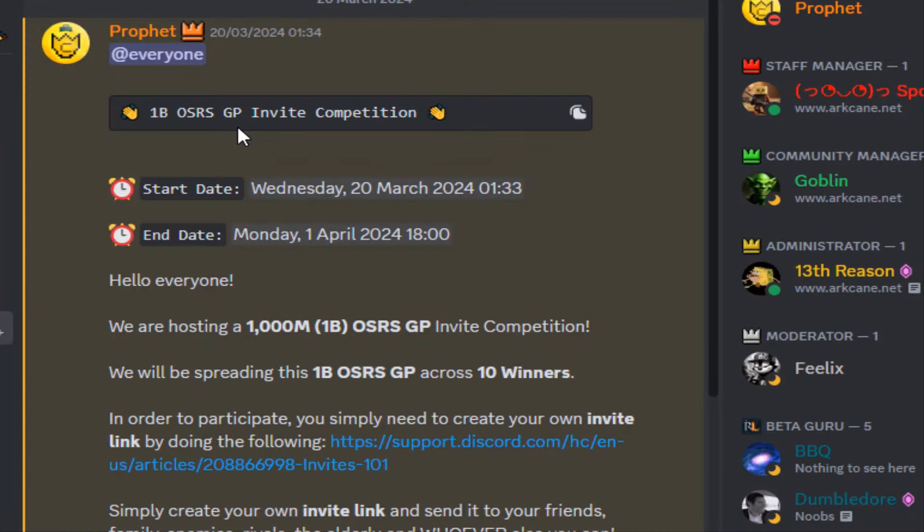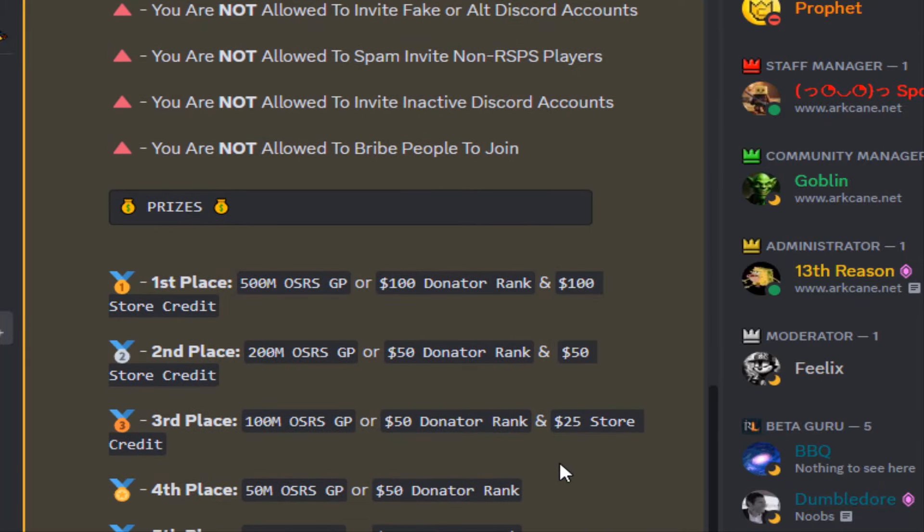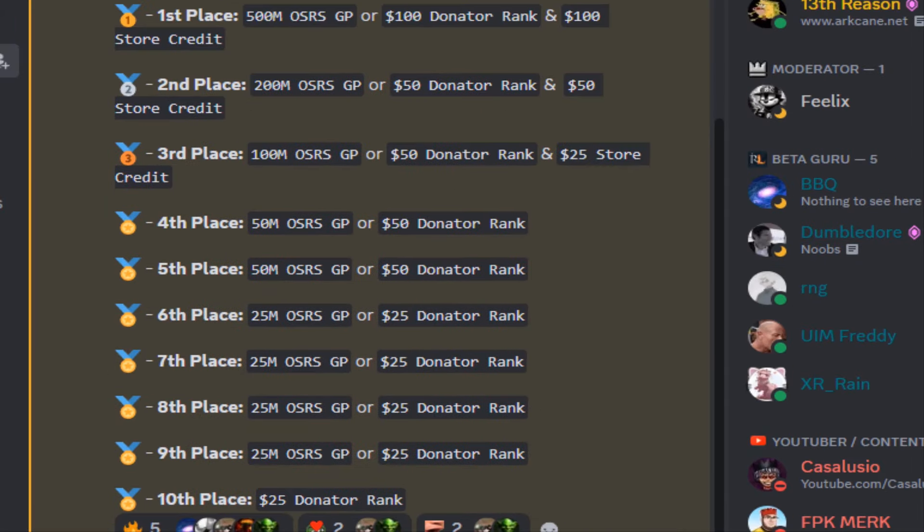They are also currently hosting a one-bill Earthquake GP invite competition, which ends on the 1st of April. All you have to do is invite people to Discord. I will link the Discord in the description below, so if you want to take part in this, you can. They have prizes from 1st place all the way to 10th place, where you can choose between old-school GP or donate to rank and credit in-game. Definitely worth taking part in.